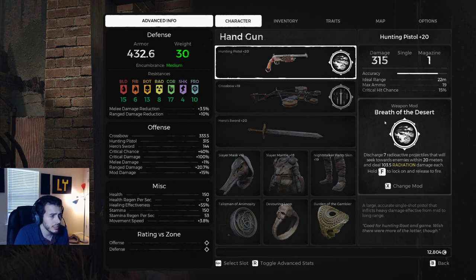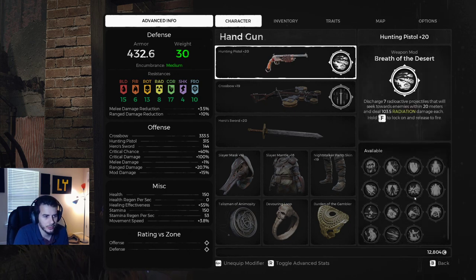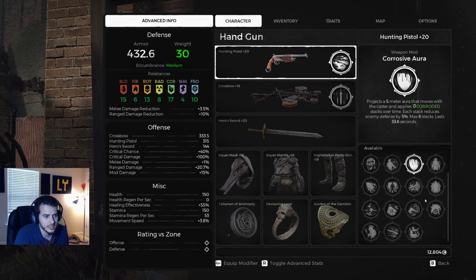You can change out mods for whatever you feel comfortable with — maybe some defense, a burning effect, or explosive shot on the hunting pistol to clear ads. You could even run something defensive on the crossbow. It's a really flexible build.